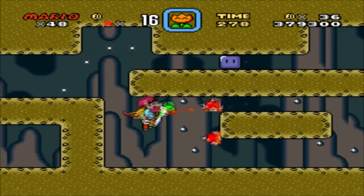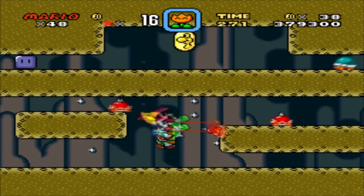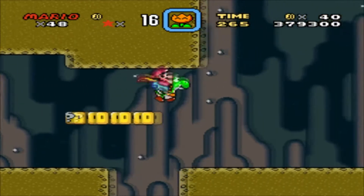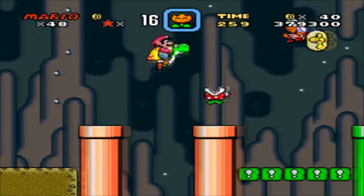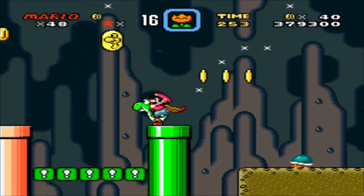Yoshi can eat these as well — yep! Eat the spinies so they don't become a hassle later. Now that the spinies are dealt with, we run across here. Wait until that piranha plant falls down, and then re-fire at him. There we go.